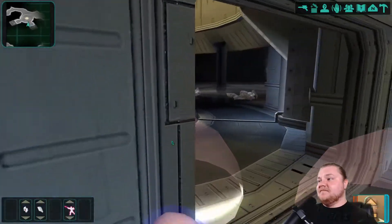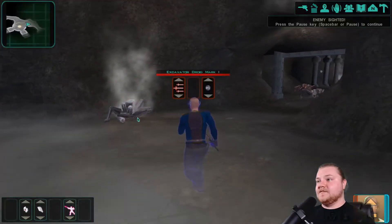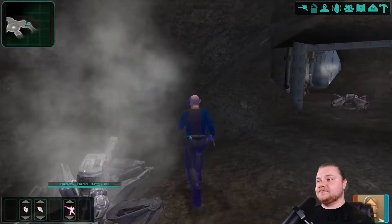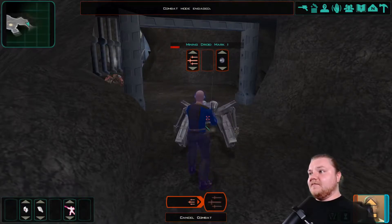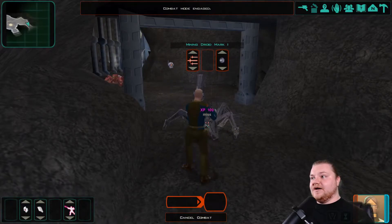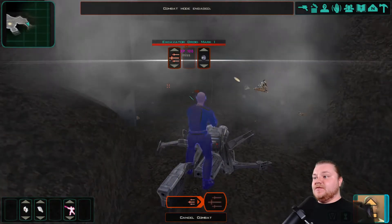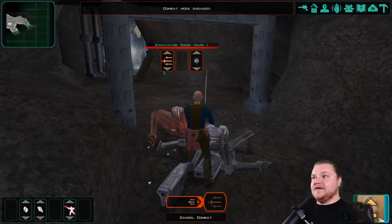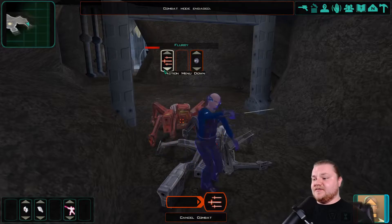More of the same. There's broken droid stuff. Find a droid mark — one. Another little dude, got him — one hit. Excavator droid mark, so it's a different kind of droid. I was wondering why it was red.